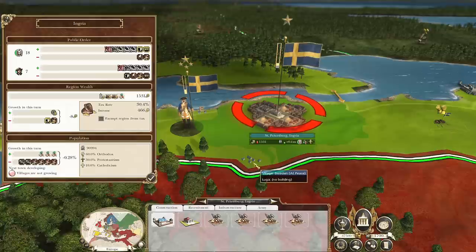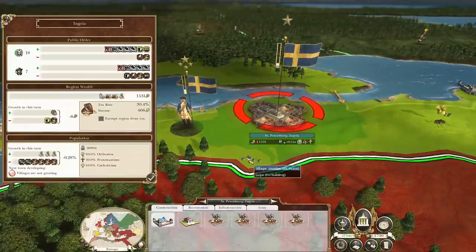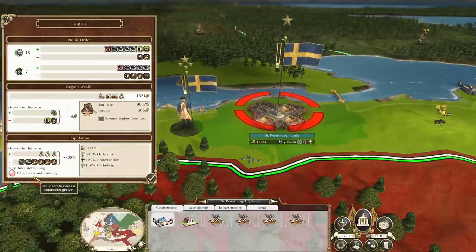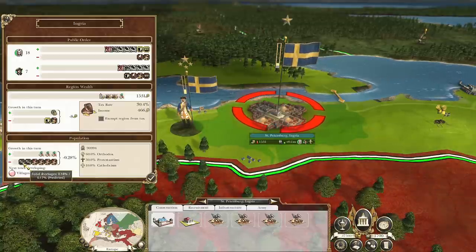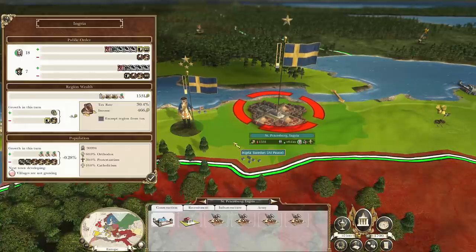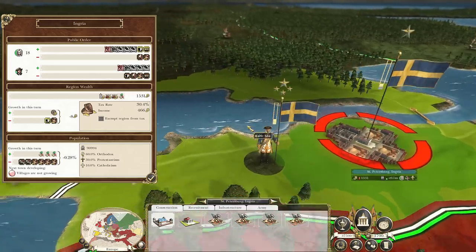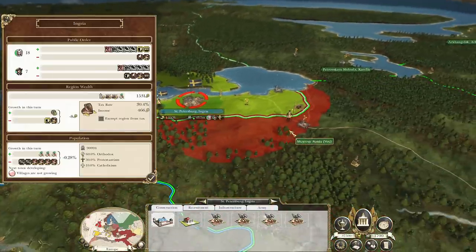There's a small village right here, which is owned by Sweden so we can't control any of this. This village will not become a town where you can actually build a building until the population reaches a certain point. As you can see down here on the lower left, because of the high taxes right now, villages are not growing - they're also starving. They don't have enough farms, and that, combined with that tax burden, is really killing the population growth. Early on, you're going to want to lower your taxes as much as possible and get these towns growing. Taxing early on is a definite way to hurt that.